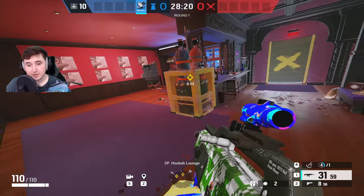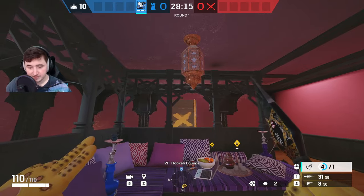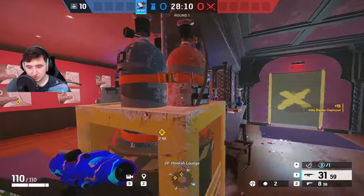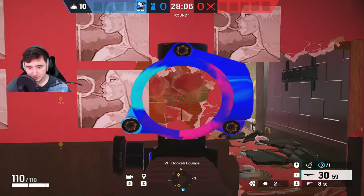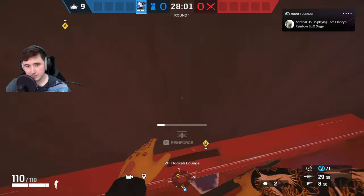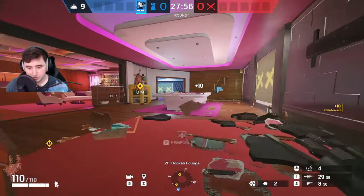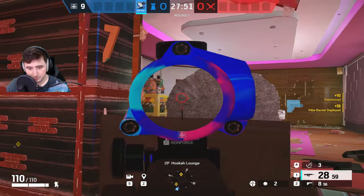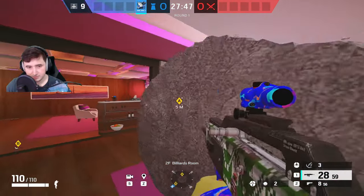Now we're on Coastline for the hookah/billiard site. The first Azami barrier you put on the corner here — this blocks off the hookah window to anybody rappelling, so they can't see right through both sites. The next barrier you put on the corner of this pool table. This protects you on the rotate hole from aqua and means you can push up and fight them on a head peek.